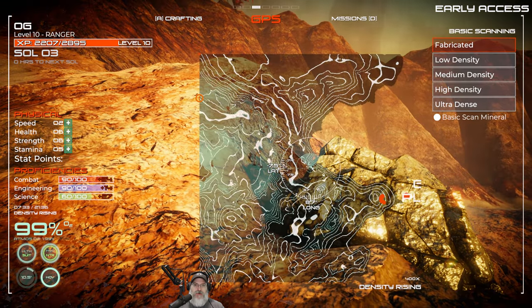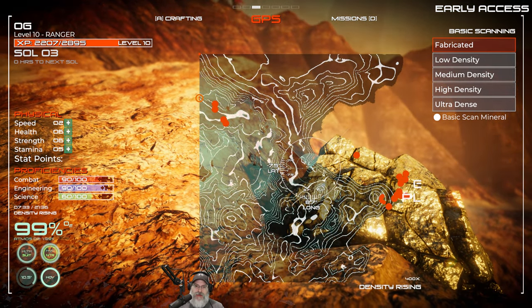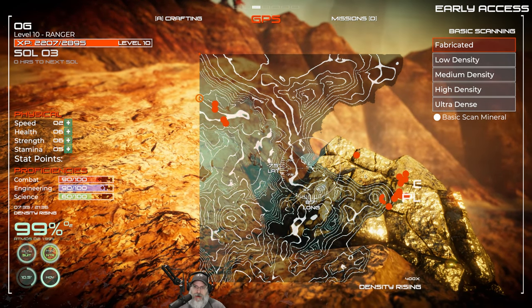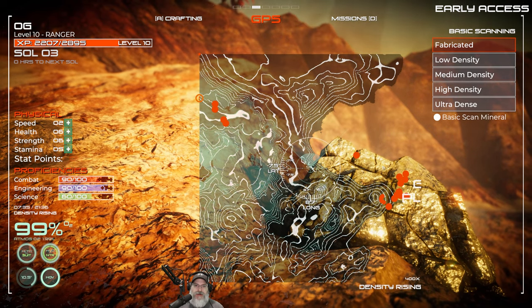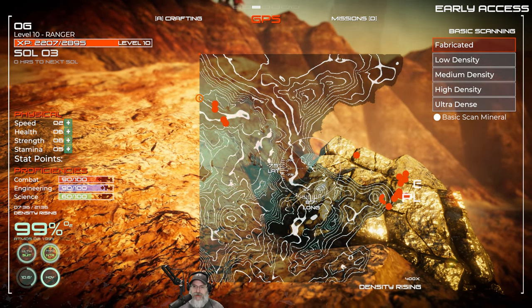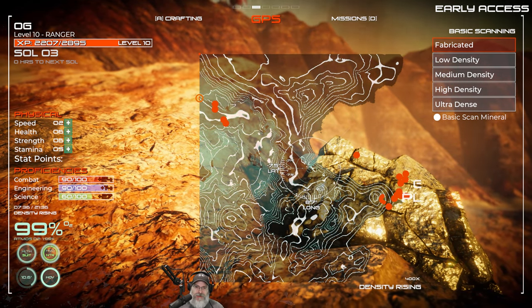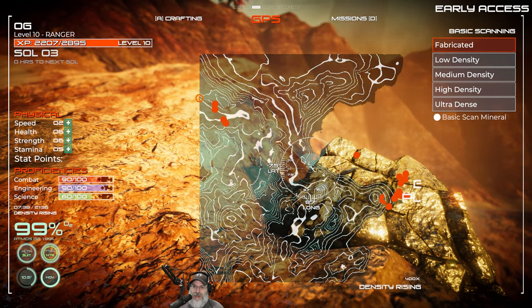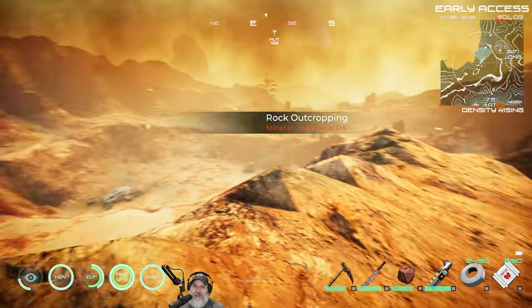If I face directly north and press F3, you can see that we are way far to the east - really the southeast part of the map. This is kind of a rough location because we're way to the southeast, so we've got a lot of trekking to do to get around the map on foot until we can get a better vehicle, better motor transportation.